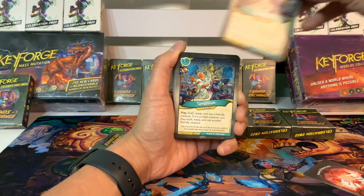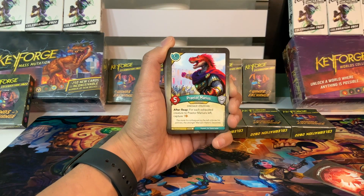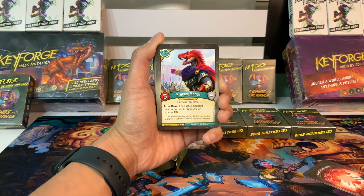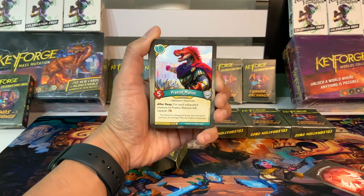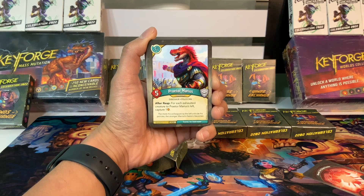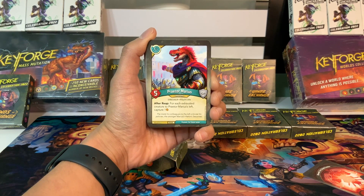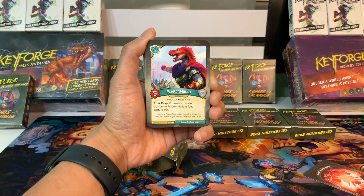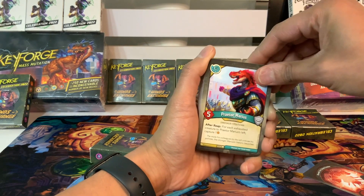Hopefully we can make use of Exalted Amber pretty well. We have two of those, and this one's got a Capture Pip. We got Praetor Marius, a five-power creature with After Reap: for each exhausted creature to Praetor Marius' left, capture one. You want to play him on the right flank as much as possible — use everything else and use him, and you get to capture a bunch of amber. Good amber control.